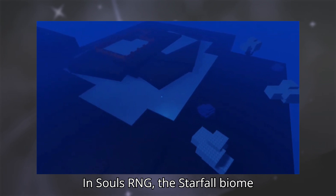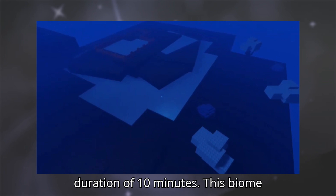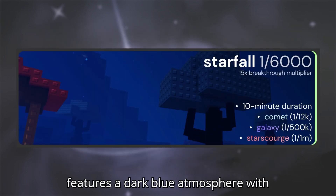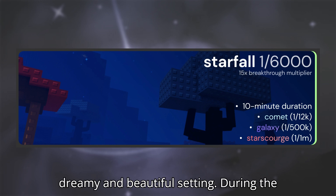In Sol's RNG, the Starfall biome has a spawn rate of 1 in 6000 and a duration of 10 minutes. This biome features a dark blue atmosphere with stars falling from the sky, creating a dreamy and beautiful setting.